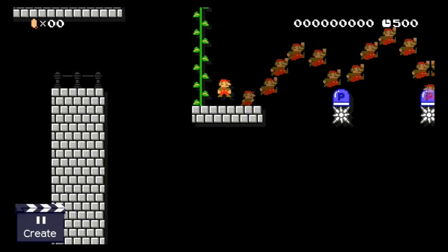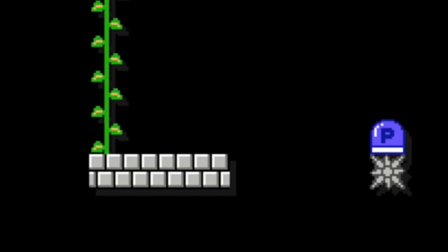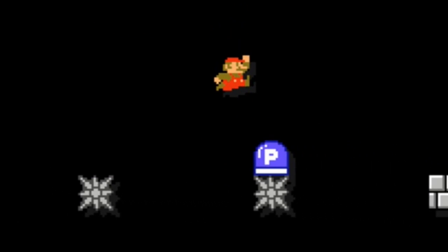So what is a p-switch jump? The moment you trigger a p-switch, you have a very small window to jump off from it again. All you need to do is hit the jump button at the right moment. This is by far the easiest trick I'm showing you today but it can be pretty useful.